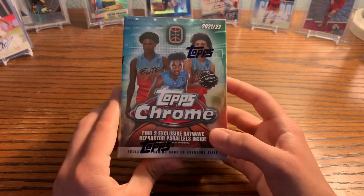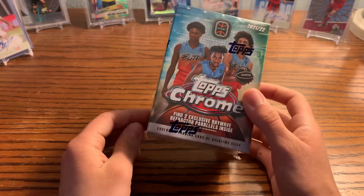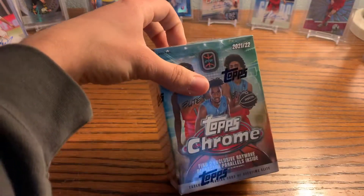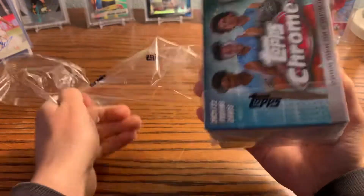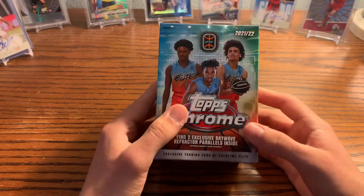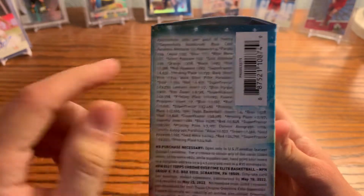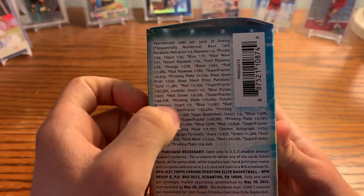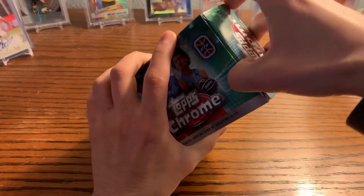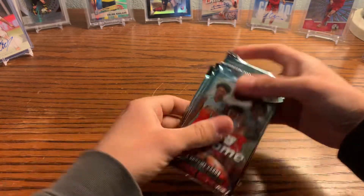From a product standpoint, this could possibly be the Bowman first cards for a lot of these guys. There's NBA potential in here — they're all young kids, none of them have necessarily made it yet, but they are getting paid to be part of the league, which is different from college. It's Topps Chrome, so I had to pick it up. The odds for pulling a superfractor are one in 6,900 packs — tall odds, but compared to some other products, not that bad.